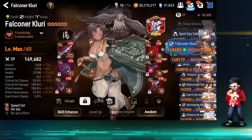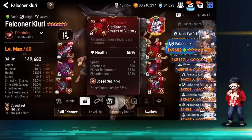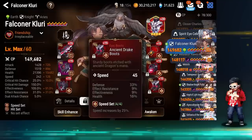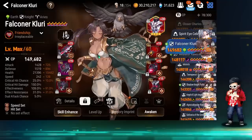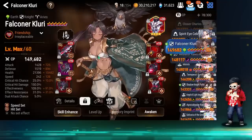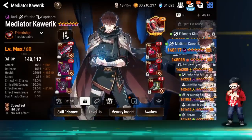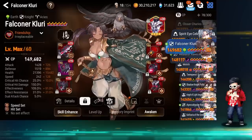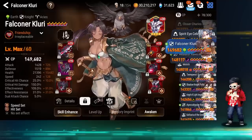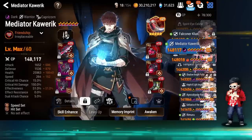FCluity was built in response to the DN-AOL meta. Elv Mage told me to build her — having higher HP because of the Aureus, some speed, and especially the effectiveness to strip DN's buffs. She's pretty good. I used her once in ladder and it really helped — she won the fight. I was able to disable an LQC; the cleanser was faster but the FCluity was able to disable the LQC for one turn and it killed her off.